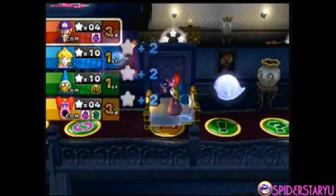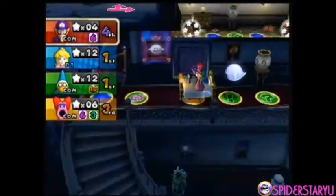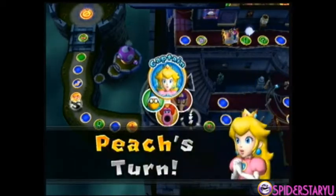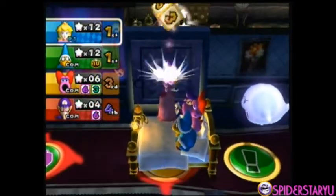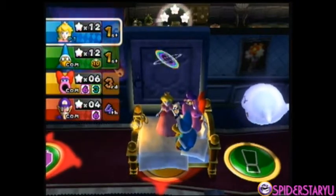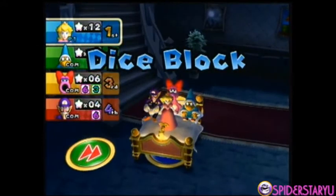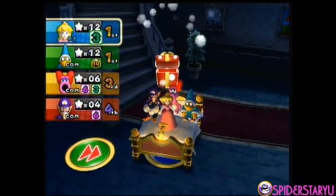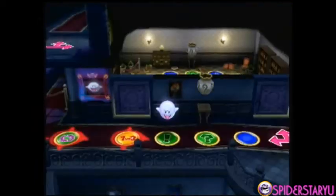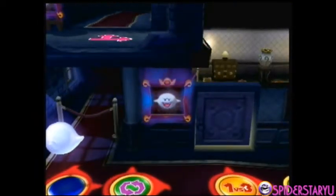All right, it's my turn and I gotta be careful of this Boo. I like Boos but not when they make me lose half my mini stars. I get a four — I dodge the Boos and land on a dice block space. I get a 1-2-3 dice block!